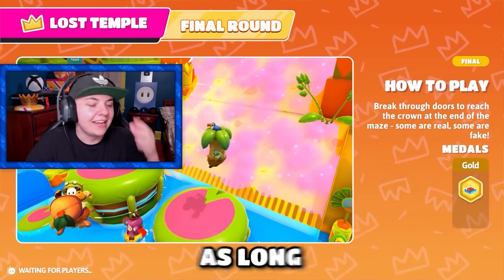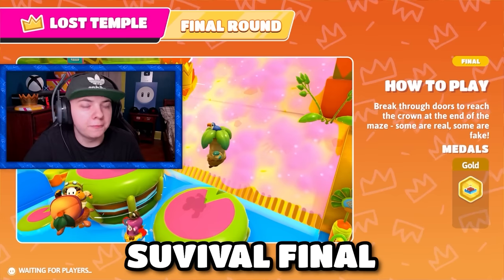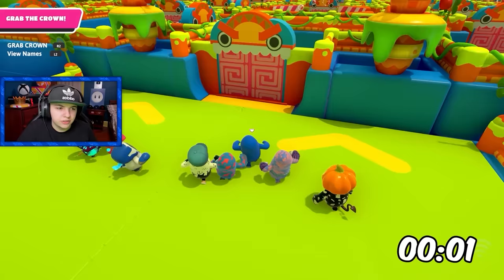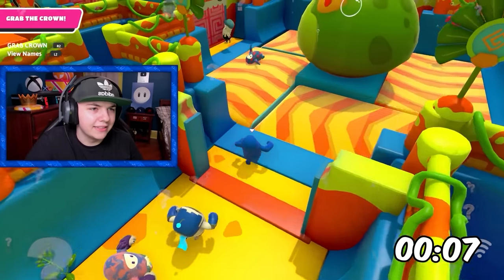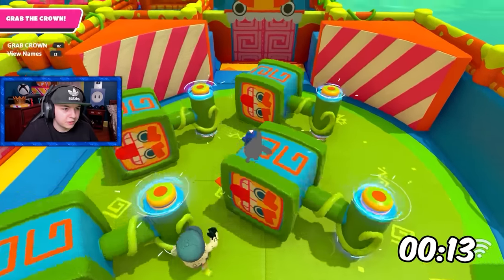Lost Temple for the final — we're going to beat the challenge. We literally did it, as long as I don't mess up. This is an easy W. If we got a survival final we might have been in trouble, but a race final is perfect. It does still depend on how long it takes though. I'm going to speed run as fast as I can. Oh, why did everyone else go right? It's like they knew the path. I'm just going to follow this helmet guy — he seems like he knows what he's doing.